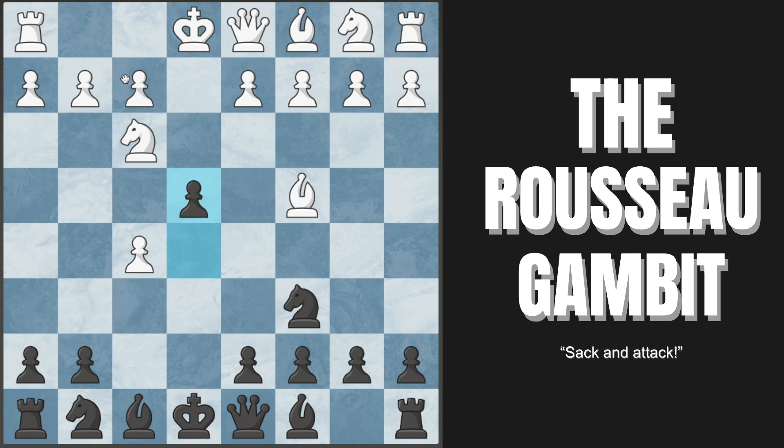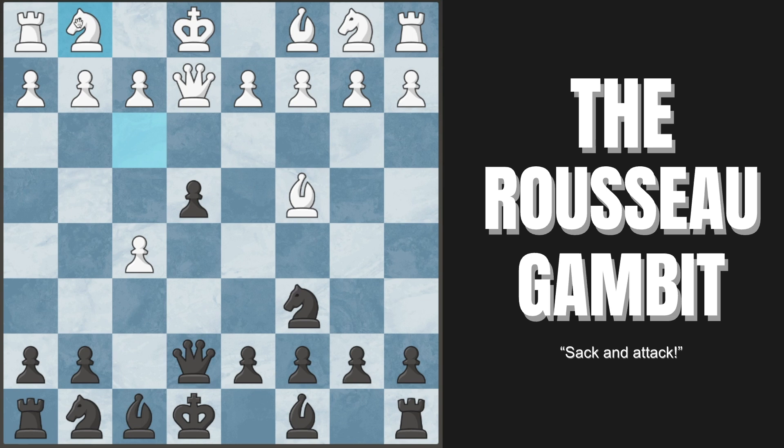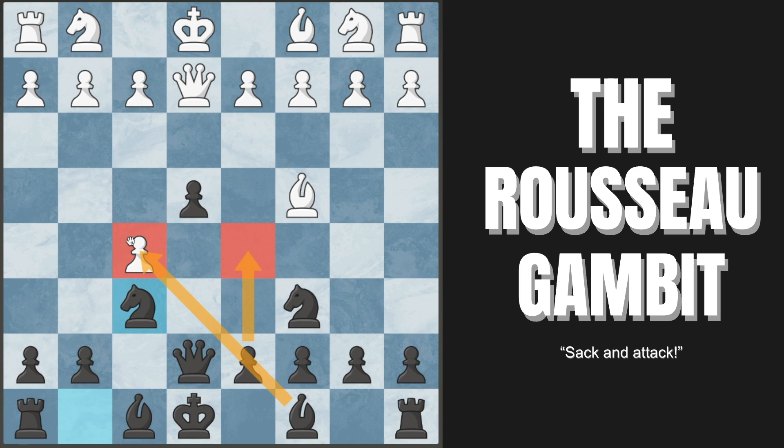If white tries queen to e2 here, trying to pin the pawn to our king, we simply unpin it with queen to e7. The knight is forced to drop back to g1, and we simply develop with knight to f6. Our plan is very simple: we'll play pawn to d5, win our pawn back, and we are doing great.